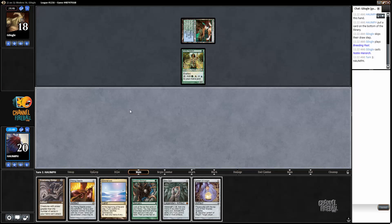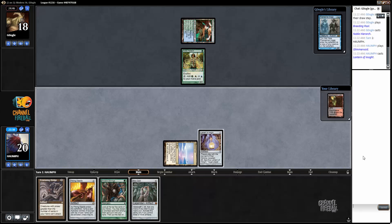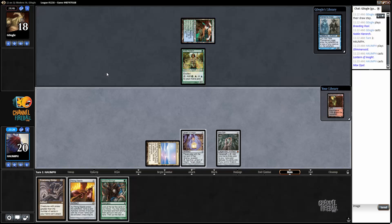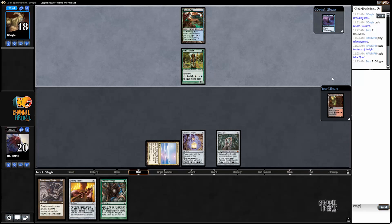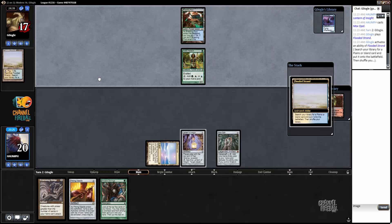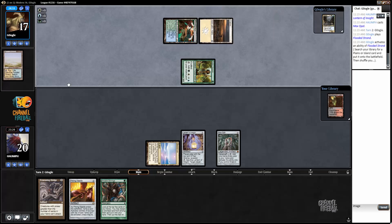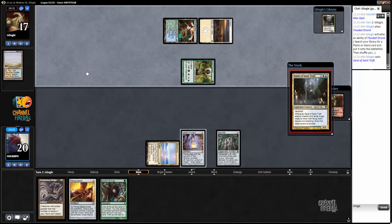I don't need the Pithing Needle yet, so I'm just going to run out the Lantern of Insight to know what I'm working with. I'm going to play the Mox Opal just so my Glimmer Void doesn't randomly die — maybe my opponent has some crazy brew, it's very unlikely. What is going on here? My opponent must be on Spirits.